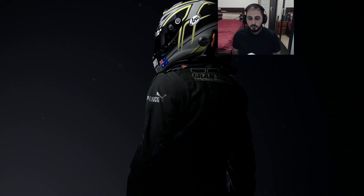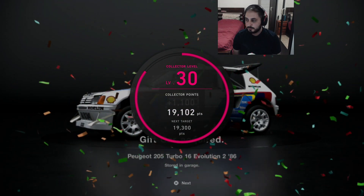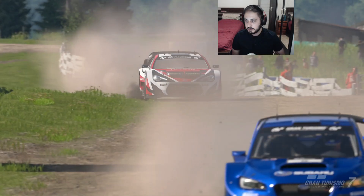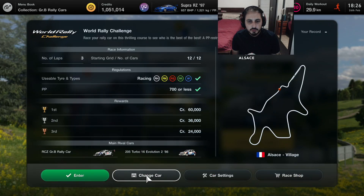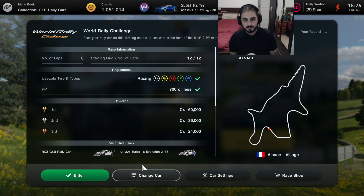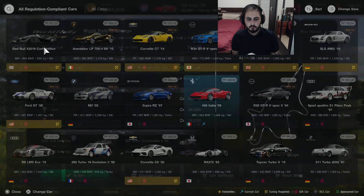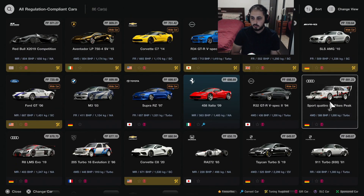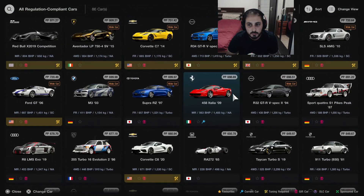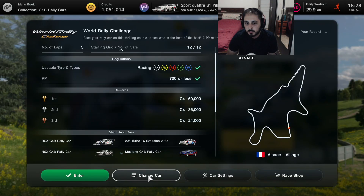65k. We have over a million credits now. That's pretty good. It's good for tuning cars and stuff, you always need some credits. I think there's one more race for this menu book. Is this dirt? Oh, it's not dirt, it's just racing. Wait, it's not a rally track. So why is it called World Rally Challenge then? Isn't rally supposed to be on the dirt? Well, the rival cars are rally cars. So maybe we should use a rally car. 588 horsepower, quicker than the 86 that we have as well. I think this is the fastest rally car we have right now, but it has racing hard tires for some reason.